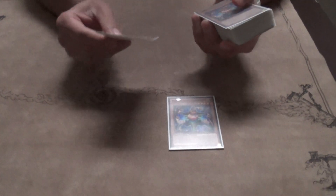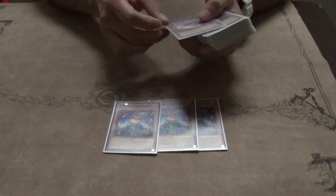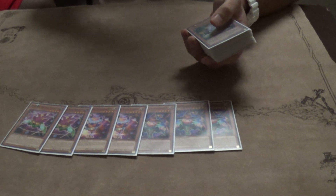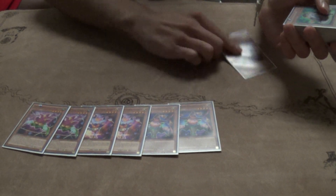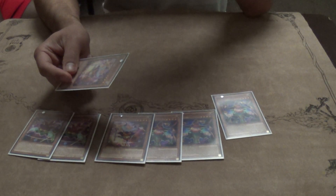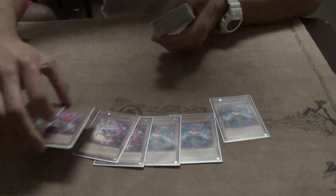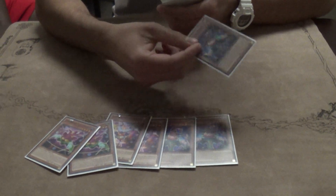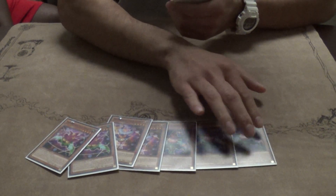Alright, so here it is. I play 3 Juggler, Trick Trick Clown, 2 Hat Trigger. I'm thinking about dropping a Juggler for a 3rd Trick Clown, because Trick Clown combos well with Thousand Blades and I want to keep that consistent. There's been times where I draw this dead or I don't have enough targets to search another one, so I might do that.